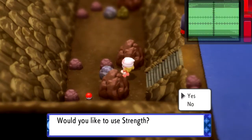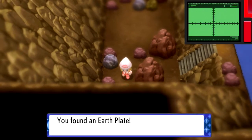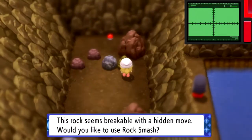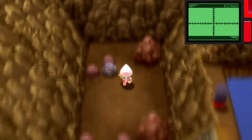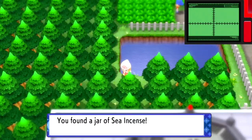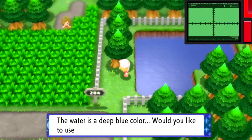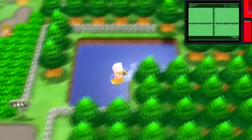There are a couple of items you can get here — such as an Earth Plate, which raises the power of Ground-type moves by a small amount, and the TM01 for Focus Punch. It's a Fighting-type move — very powerful if you can land it. You spend a turn charging, and if you get hit you lose the Focus Punch and the turn, but if you manage to hit with it, it does a lot of damage. It's a really hard move to strategize with.